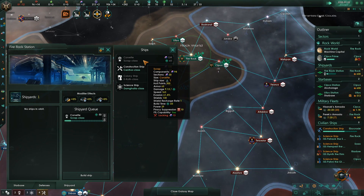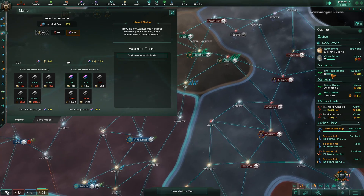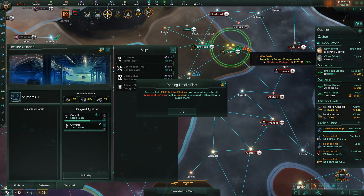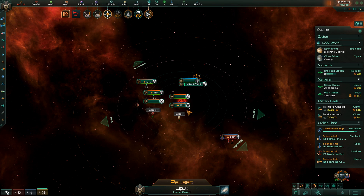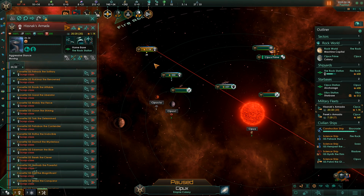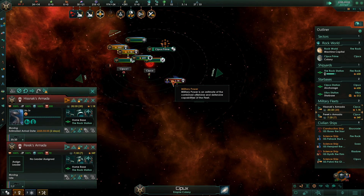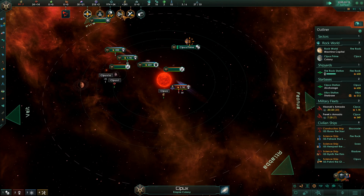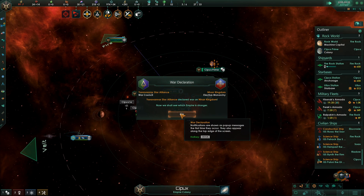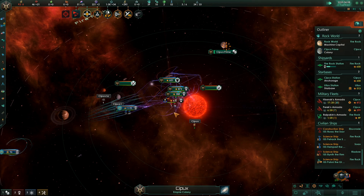Construction complete. From now on, all resources go to building up our fleet further. Hostile fleet assets detected — and that's why. Military confrontation detected. Station engaged. Hello, allies. Thank you.